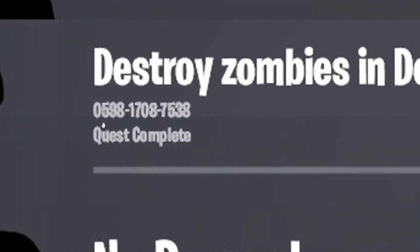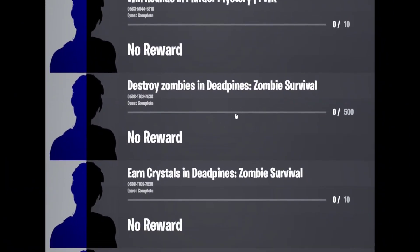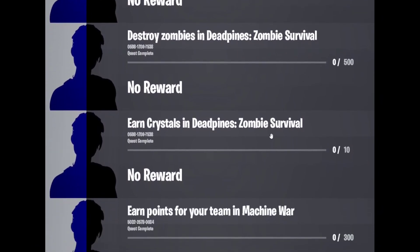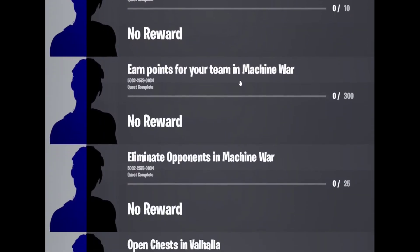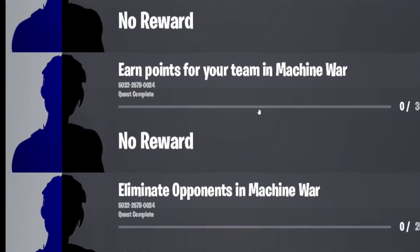The next one is called Dead Pines Zombie Survival. The code for that creative map is 0598-1708-7538 — you can take a screenshot of this. You just have to destroy zombies — destroy 500 zombies, which is a lot. The next quest in this same map is to earn crystals, similar to the Halloween zombie survival mode. Just find crystals around the map and kill as many zombies as you can.